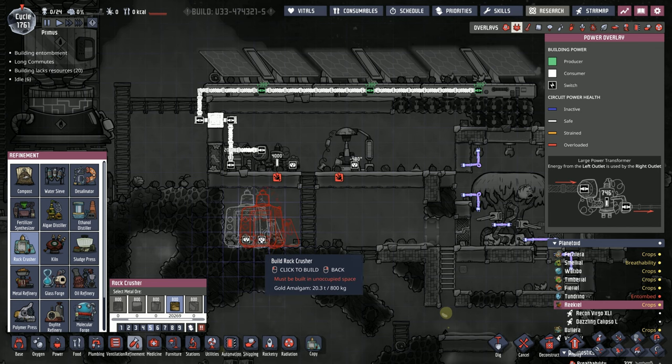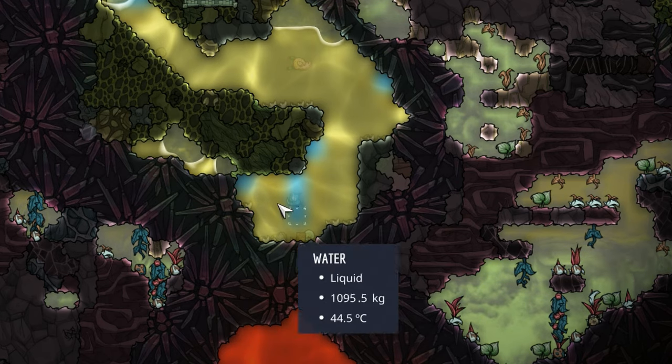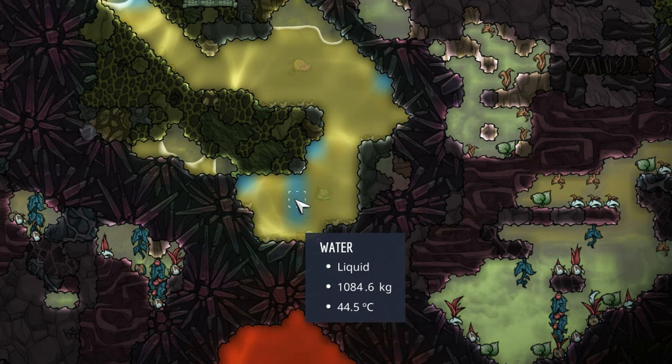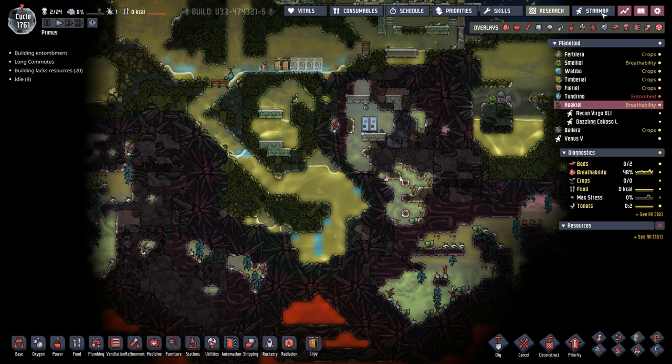Because remember, using the rock crusher means we're going to lose about 50% of whatever we put into it in order to get the refined metal we want — in this case, gold amalgam. Now the question arises: what are we going to feed this tree? You heard in the last episode that we're probably going to go with Paku in one of our infinite Paku ranches. There are a couple other options, and I wanted to make you aware because your planetoid is going to be similar.